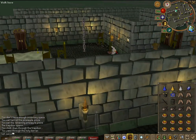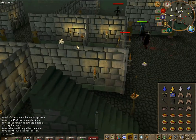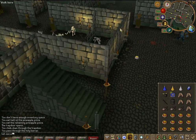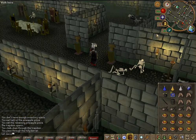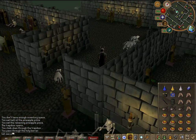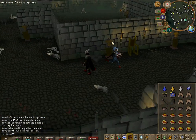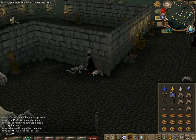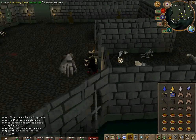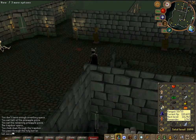Once you get in the Slayer Tower, you're going to want to run to the stairs over here. If you have 61 Agility, you can use a little chain that hangs down in this area and climb up that. But if you go up there, make sure you have the slayer helmet or a nose peg in your inventory, because that's right where the aberrant spectres are.